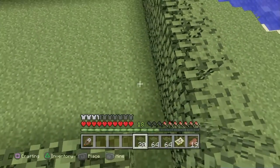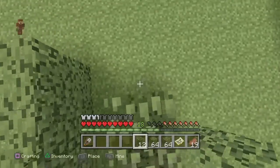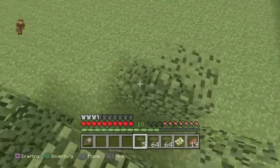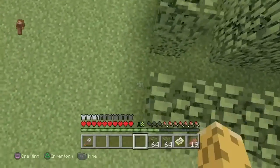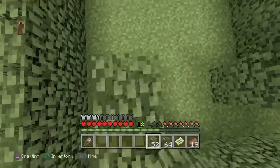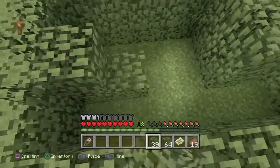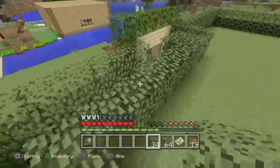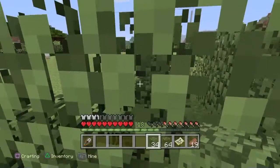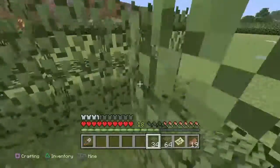I'm gonna have one path going in that direction and one going in this direction. Yeah, that looks good. This one I'm gonna have going around. So if someone goes around this way and comes up here, they can kind of see through it, but they won't be able to once we've got all the grass up.